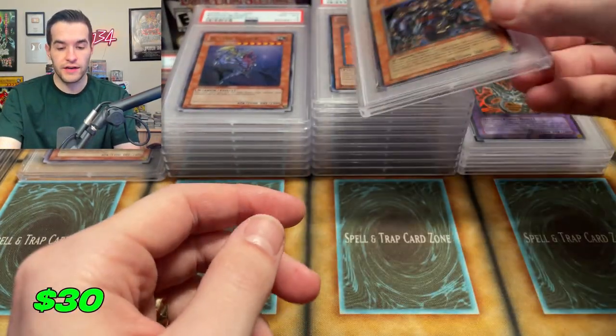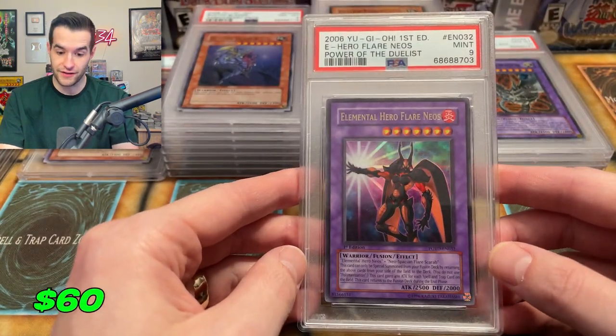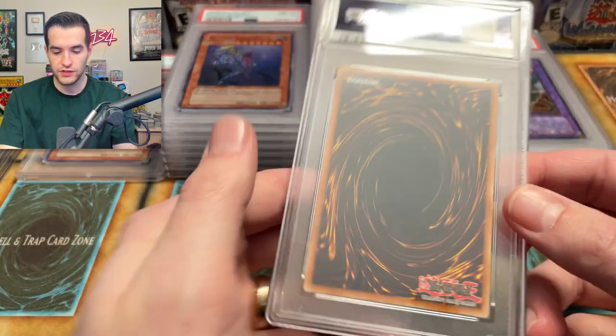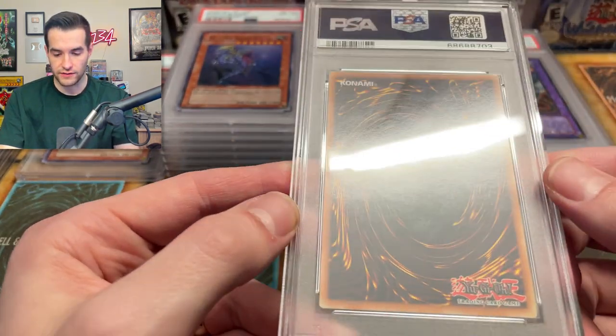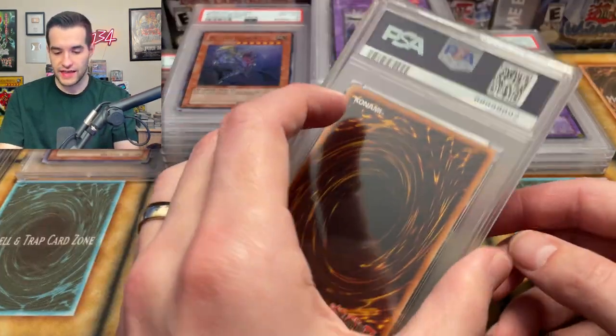We have a nine on the Exiled Force. Nine at this point is looking like a good grade. We've got a nine on the Elemental Hero Flare Wing Man. Is there anything going on with this guy? He's just an ultra rare so we shouldn't have an indent. That looks like a fingerprint right there — pretty clean for a nine, unfortunately.